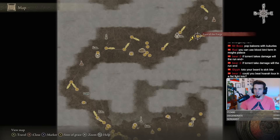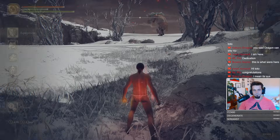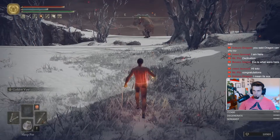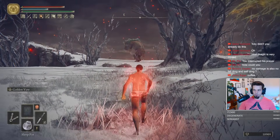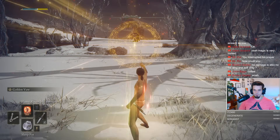The strategy for the Fire Giant is a bit interesting — it's primarily centered around putting the giant to sleep twice: once in the first phase and then again in the second phase. Pay careful attention to the sleep pot timings for this one.